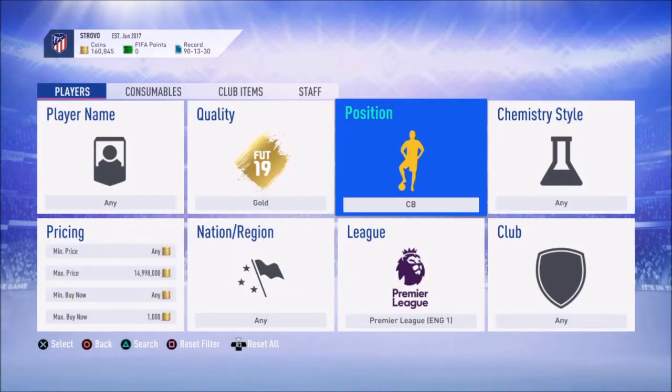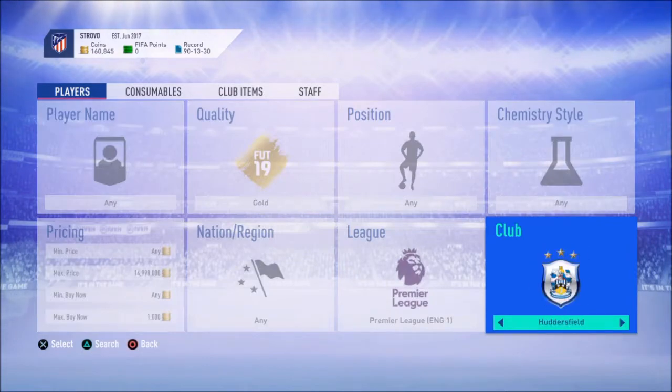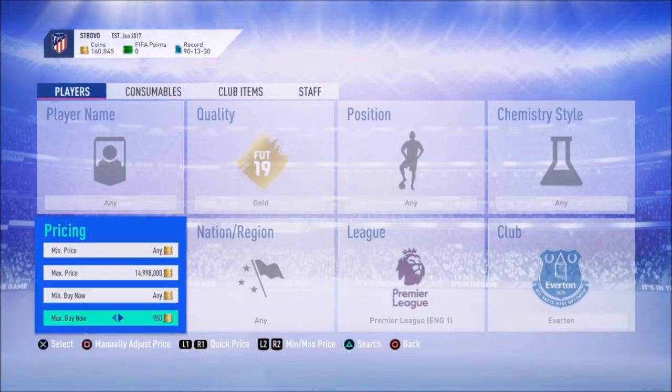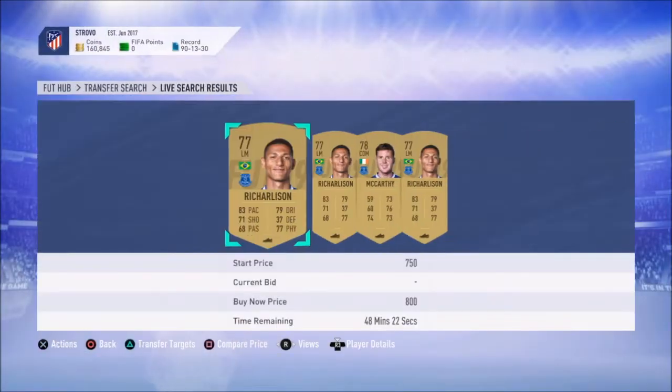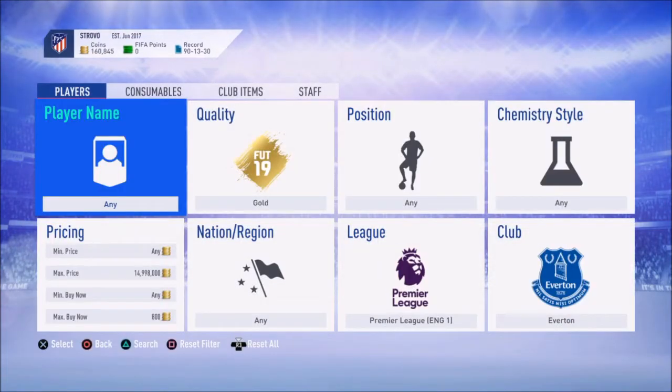The next method is going to be with Everton players. Go ahead and locate the club Everton, find the listings — they're going for around 800 coins or 750. Right now they're at 800 coins, that's a very nice method. I'd recommend it. You can go for them at 650 for easy profit.